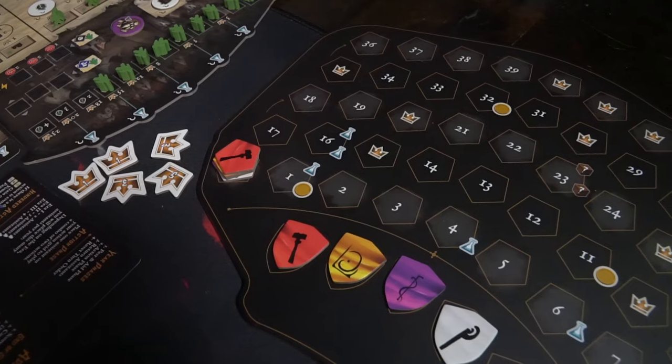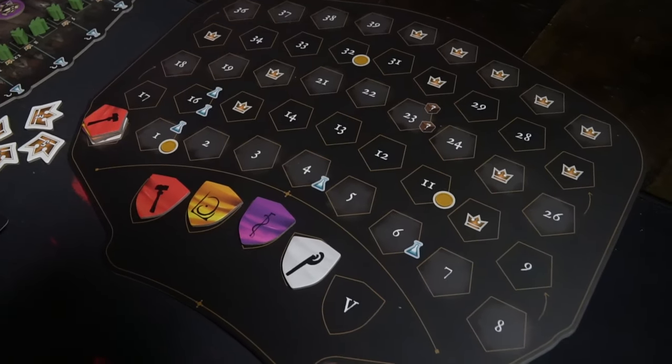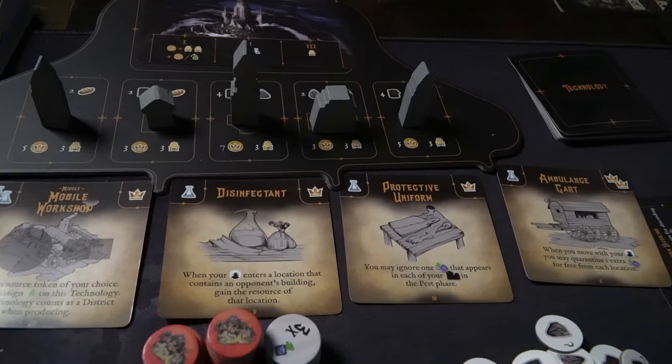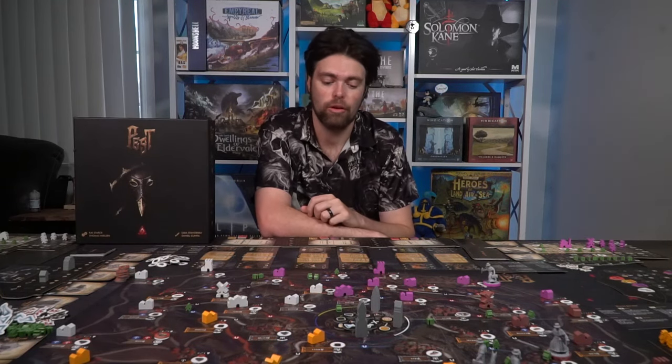You can place all the tokens and markers around the game board that you need to play with. The influence board is simple — you'll place the influence markers based on the turn order you want to start with, then take your influence and place it on zero. The capital board is going to have your technologies; you'll shuffle up the deck, place five out, and place each of the capital city pieces onto their corresponding marker locations.